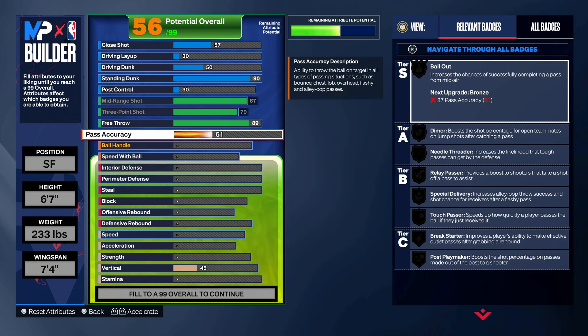I went with a 50 pass accuracy. For me personally, what I've seen is you can have a high pass accuracy and your passes still float. So as a lockdown, it's cool — I'm not going to be throwing break-starter passes. I'm mostly going to be running the break. But this is just good enough so I can still throw passes, and sometimes my passes do zip. So I think this is great — good enough pass accuracy.